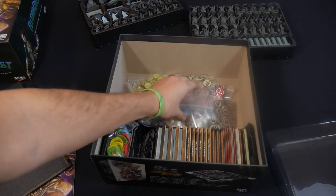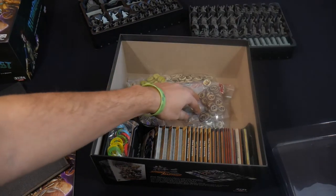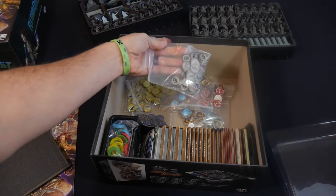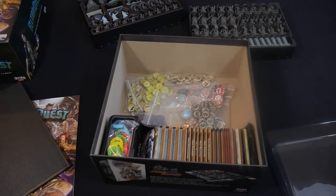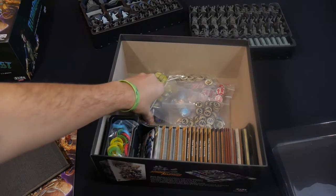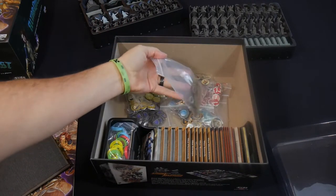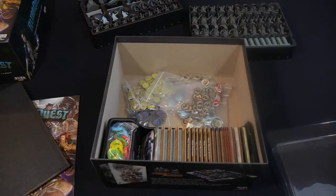I'm actually storing all the tokens underneath the miniature trays. This isn't my favorite storage solution — I'm not a big fan of Ziploc bags full of tokens — but I haven't gotten around to designing or downloading a 3D-printed storage unit. I'm sure there will be lots of those designs available soon. We'll go over what the tokens look like in just a second.